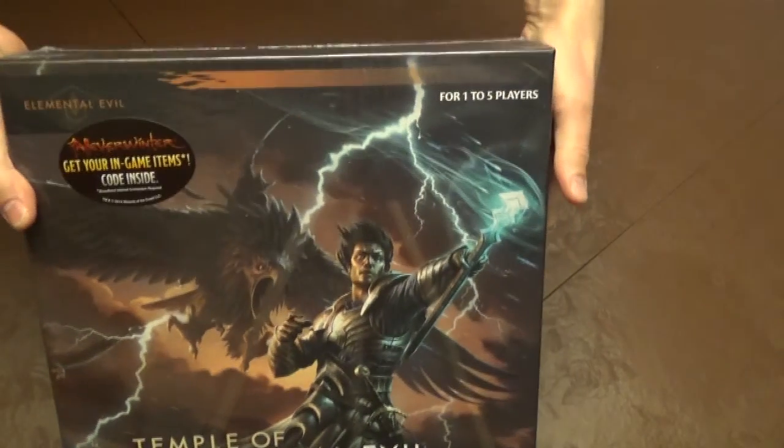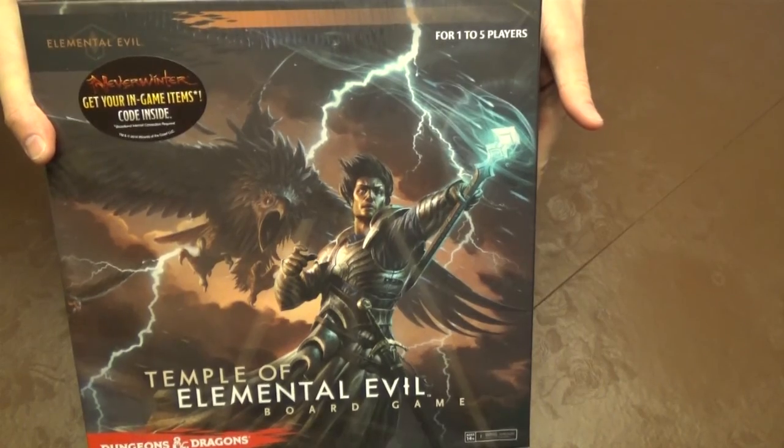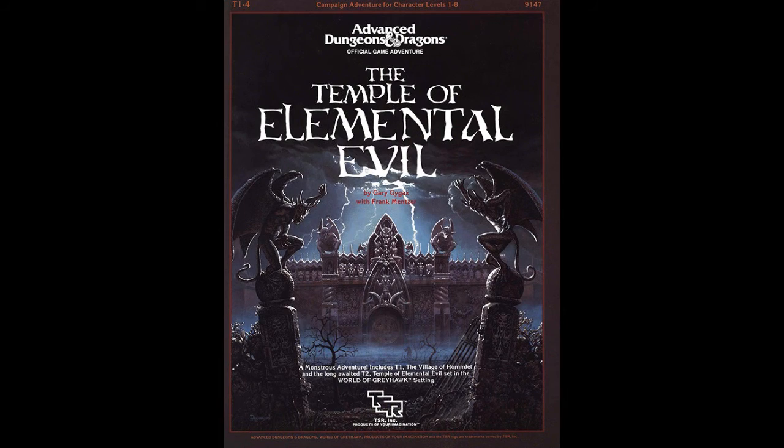Hey everybody, Josh here for Your Turn Go, and today I'd like to tell you about a little game called The Temple of Elemental Evil. This is actually the fourth in the line of Dungeons & Dragons adventure board games made by Wizards of the Coast. This time around they actually teamed up with WizKids to give us this product. The first in the line was Castle Ravenloft, followed by Wrath of Ashardalon. The third was The Legend of Drizzt, and now Temple of Elemental Evil — a callback to an old, old adventure that you might have played back in the old D&D 1.0 edition.